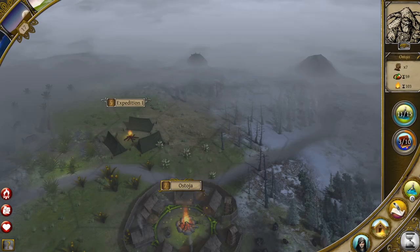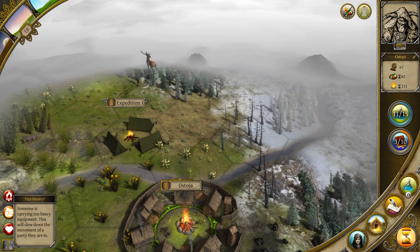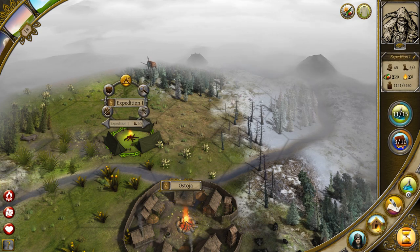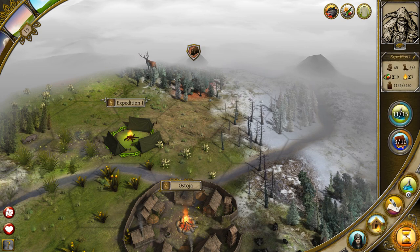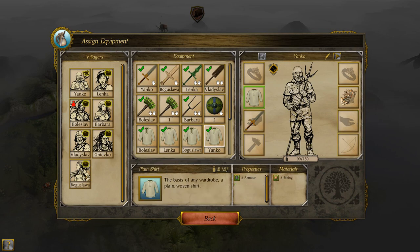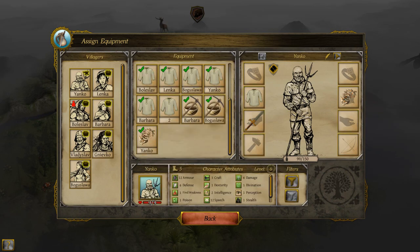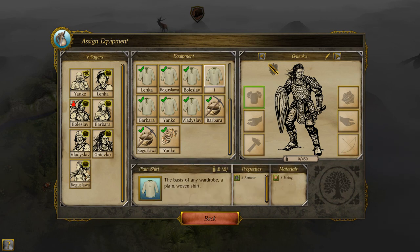Slavomir got hurt. Down here in the lower left I have no fuel, I've got things that are too heavy, and I've got people that are hurt. This is what a roguelike is like. That's okay — hopefully I don't get attacked anymore. Got another shirt, let's equip my characters. I've got two shirts now — put one there and one there. Excellent.